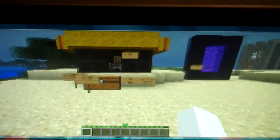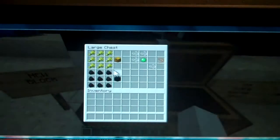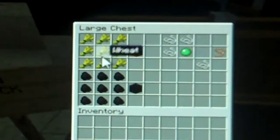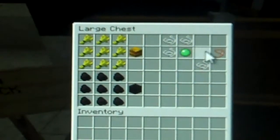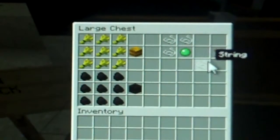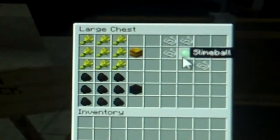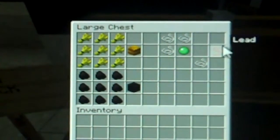But moving on, we have the new section of this outdoor zoo. First of all, crafting recipes. You can now craft the hay block by using 9 wheat in the entire crafting table and you get a hay block. To craft the lead, you get four string and one slime ball and put it in this pattern. It's kind of a complicated pattern, but you'll get it.